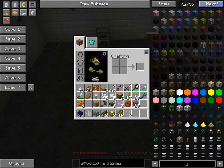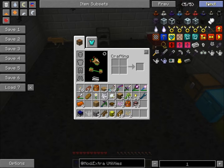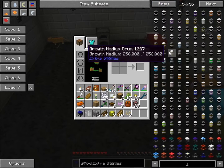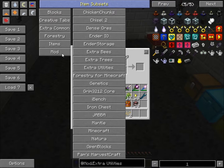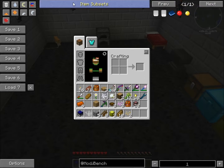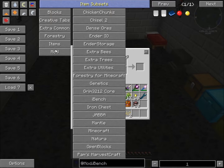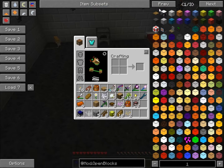I've got Extra Utilities, which everyone's heard of. Extra Utilities basically adds a lot of new in-game items — it adds drums which can store a ton of liquids, it's got everything you need. I've also got iChun Bench, which is basically a portable crafting table so you don't have to keep running back to your base.